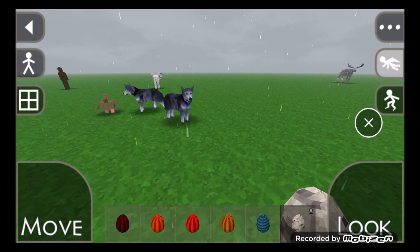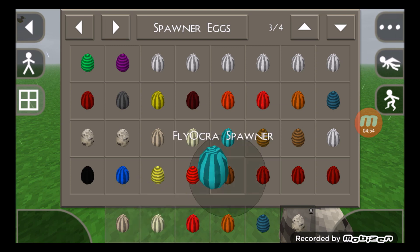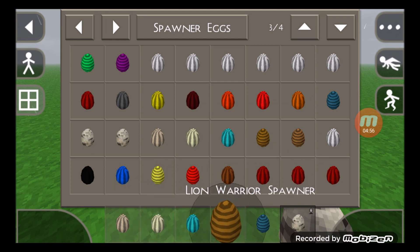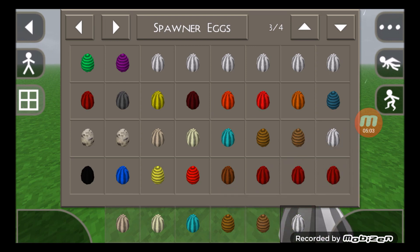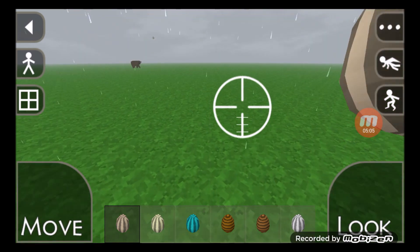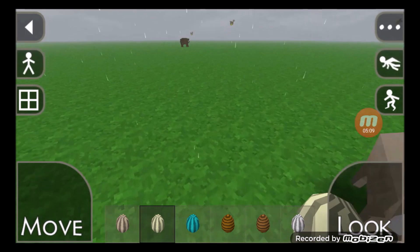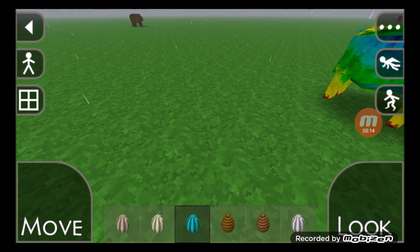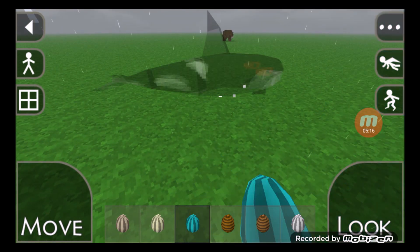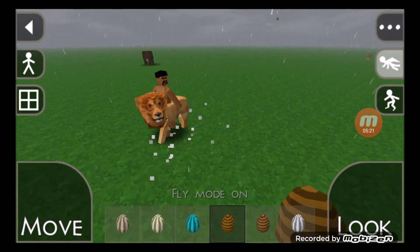This is Pig Spawner. This is Blue Rainbow Spawner. This is Flying Archive Spawner. This is Lion Wire Spawner. This is Tiger Wire Spawner. And of course a Dog Spawner. This is Pig. This is Rainbow Bull. This is Flying Archive. This is Wire. This is Tiger Wire.